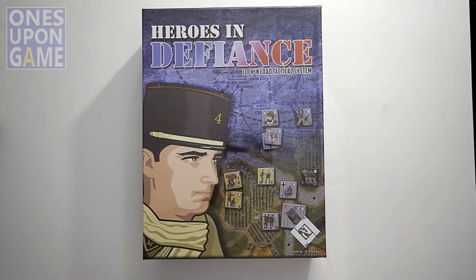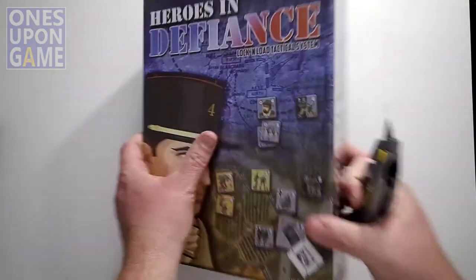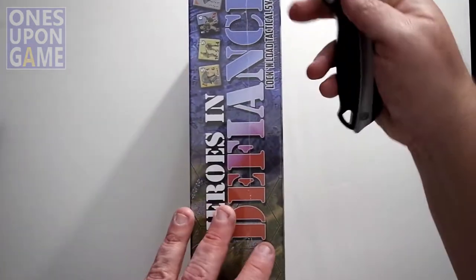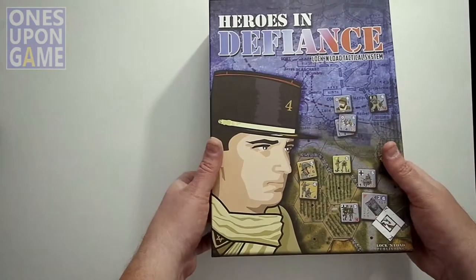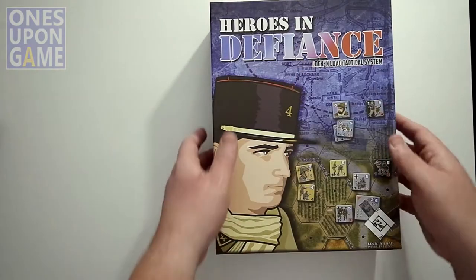Anyway, there's a game in here and we're going to see what comes with it. The new printings come in nice three-inch boxes. You get a lot more room for storage.